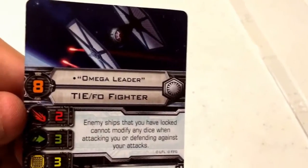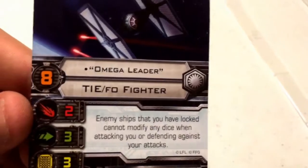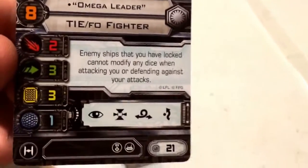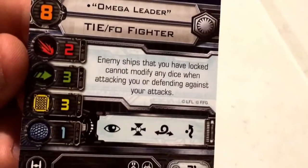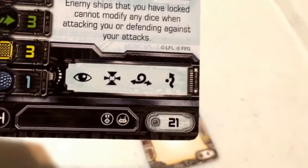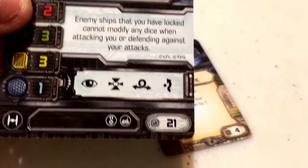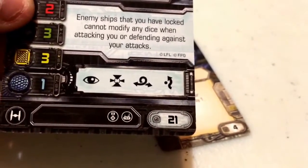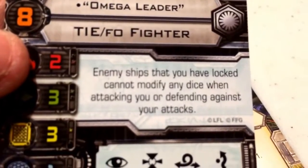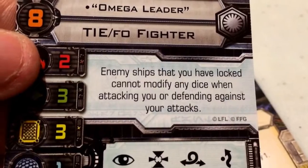Moving on to Omega Leader — one of my personal favorites to fly when playing Imperials or First Order. He comes in at a pilot skill of 8 and flies the Sienar-Jaemus Fleet Systems TIE FO Fighter for the First Order. Standard stat line: attack 2, agility 3, hull 3, shield 1. His action bar consists of Focus, Target Lock, Barrel Roll, and Evade. He costs 21 points. His upgrade bar consists of an Elite slot, a Tech slot, and a Title modification. His pilot ability reads: enemy ships you have locked on cannot modify any dice when attacking you or defending against your attacks.